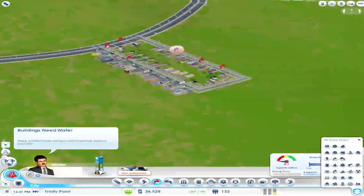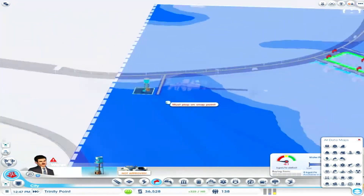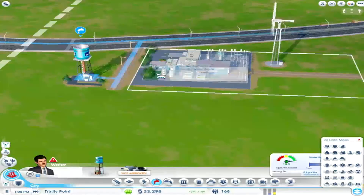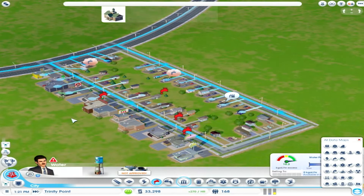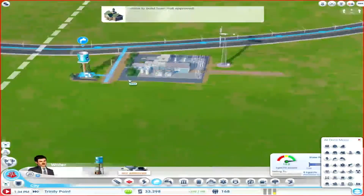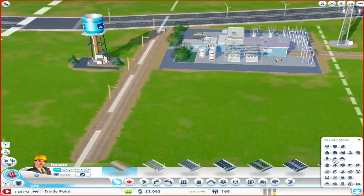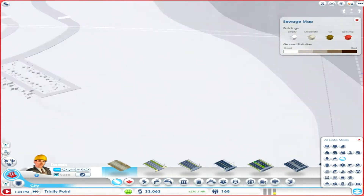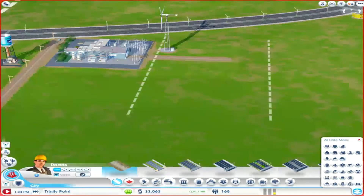We need some water. Where do we have lots of water? Over here. Let's pump some water. They should be getting some water now. They have water, but we need something else — and that is sewage. Let's add one sewage over here. Sewage, sewage, sewage, sewage, sewage.